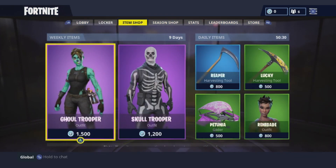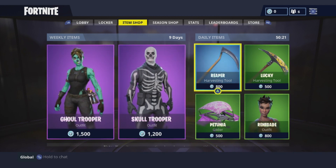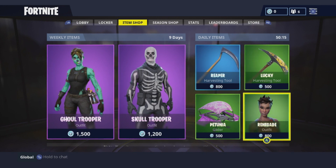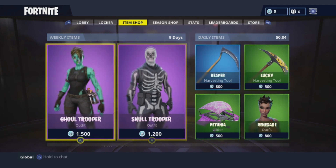You can customize your harvesting tool but you have to go to the store to do that, so I'm not gonna buy any points right now. There are outfits you get to choose from — the reaper, the lucky glider, or the renegade. I don't think it looks too different from a normal character, but these harvesting tools and the weekly outfit items are going to be really cool.